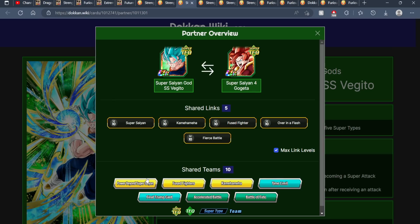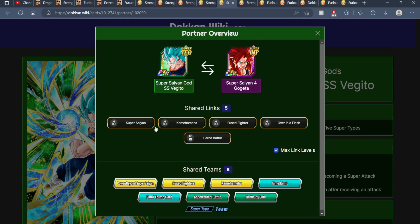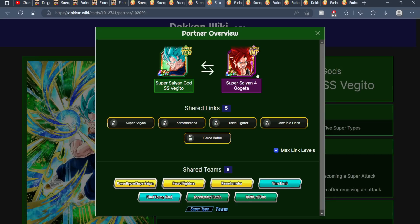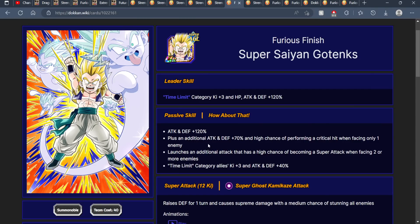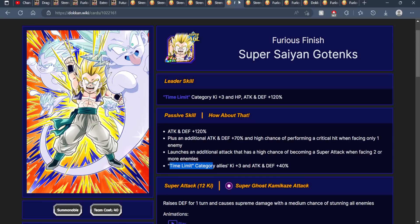You also have this rotation where things like Fuse Fighters and Beyond Power, Beyond Super Saiyan come in. Theoretically you could run the Tech LR Anniversary Gods and then have these two as a rotation. Then there's also this lead I was just talking about — if you don't have any of the other options, running these two actually isn't too bad. You're getting a lot of attack as you can see. If you also have the Time Limit Gotanks and you're running a time limit team, you could run this character to give all time limit category allies three Ki and 40%, which will make Vegeto Blue look even better.